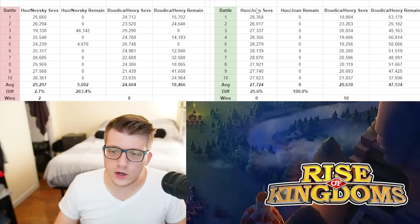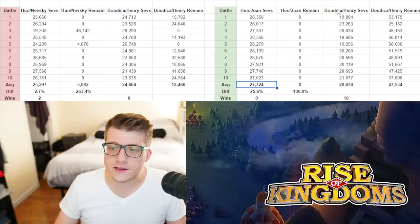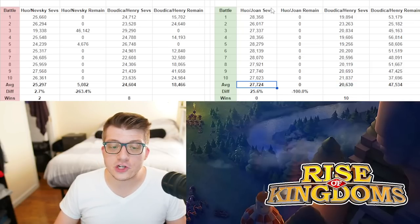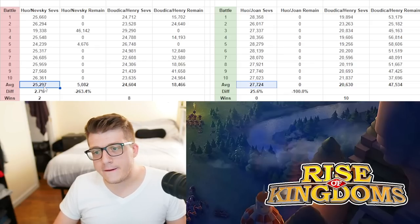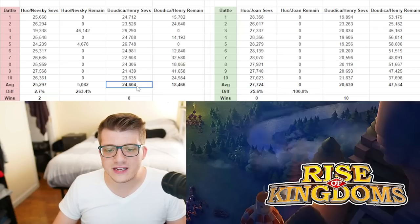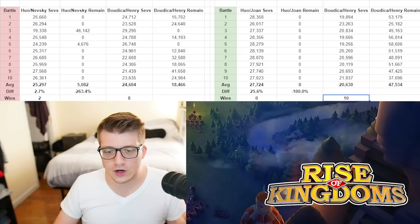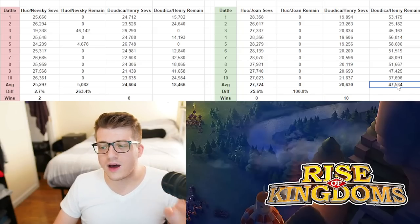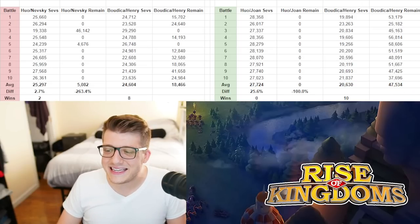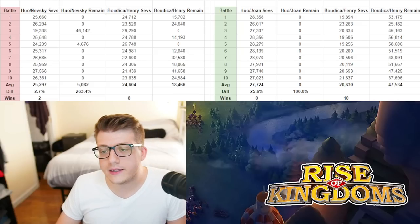This is literally the best cavalry dueling pair in the game and it should be countering archers, yet it's losing eight out of ten times. Hua is good — we're going through his reports and he's definitely one of the best open field commanders — but Boudicca is popping off. With Hua Joan against Boudicca Henry, the average severely wounded units were 27,700 for Hua Joan versus 20,600 for Boudicca Henry. When we swap Nevsky for Joan the sev wounds go up — not surprising since Nevsky is a better dueling commander — and the wins drop to zero.